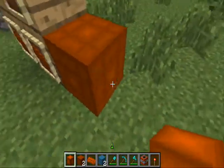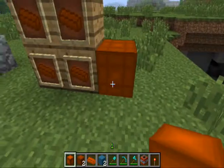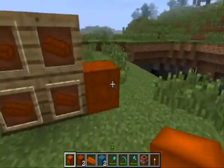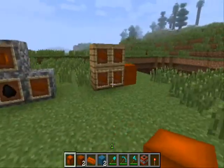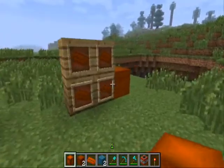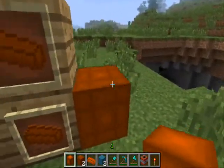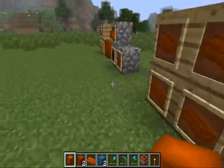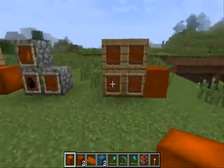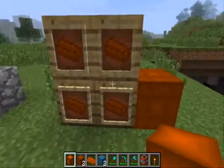The tough dirt block is stronger than regular dirt, but it's not as tough as cobblestone. It's probably not useful for much, but it is a little bit more explosion-resistant than regular dirt — just not as good as cobblestone or stone.